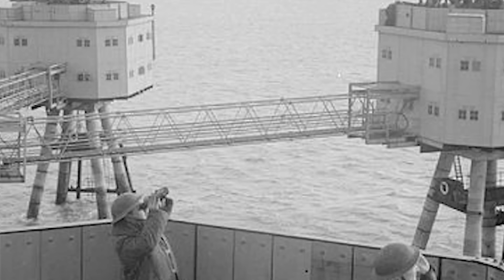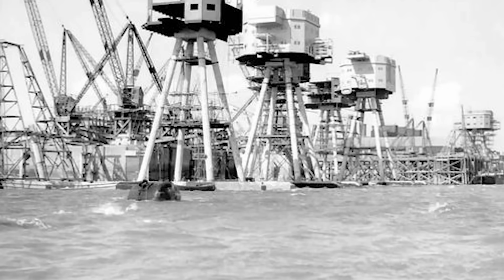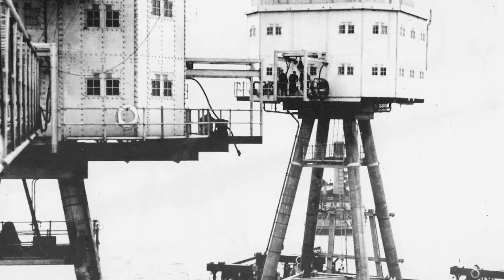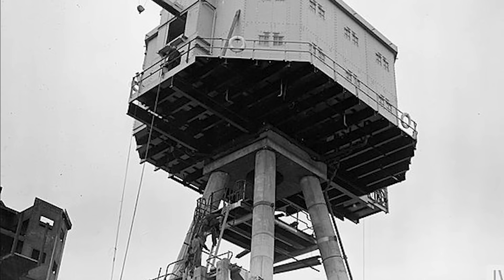It was here that Guy Maunsell's engineering expertise was put to use. Maunsell designed a series of forts to be placed along England's coast to deter the Germans. The plans improved on older designs and added many new features based on modern military technology. Despite doubts about their effectiveness and cost, plans were approved and construction began. The forts were quickly built on land and later shipped out to their coastal locations where they were pieced together. Named after their designer, these structures became known as the Maunsell Sea Forts.